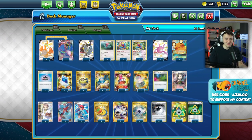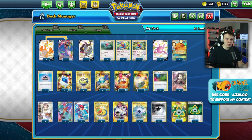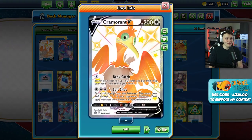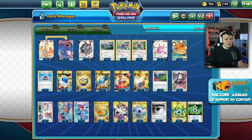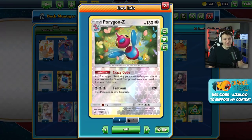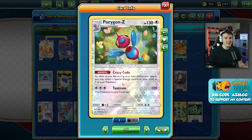I was going to try it out anyway so I thought I may as well bring you guys along for the ride. If you don't know how this deck works - the idea is to use Cramorant V or the VMAX as our main attackers. We have a backup slash late game attacker in Dubwool, and we get our energy set up through Porygon-Z with that crazy Code ability that allows us to attach as many special energy as we want during our turn.